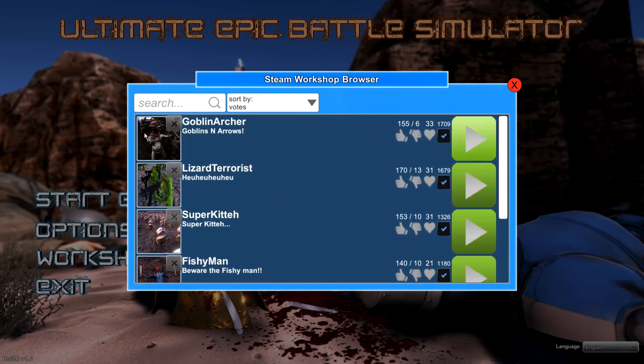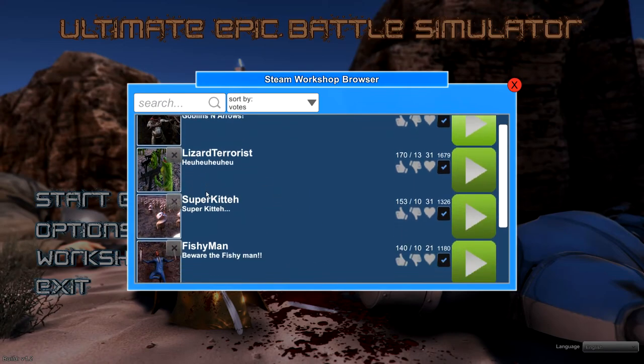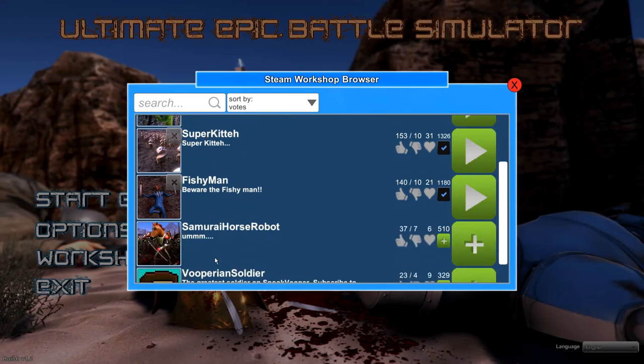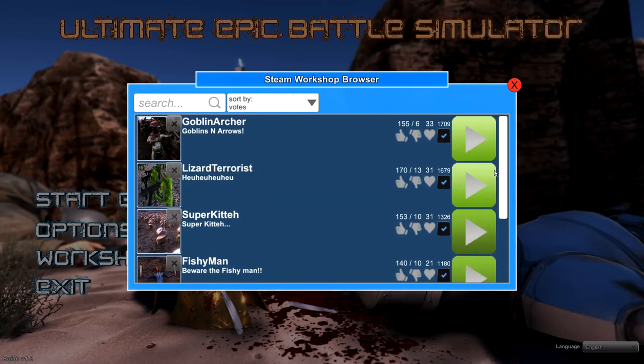You can see goblin archers, lizard terrorists, super kitten, fish man, samurai horse — that's kind of weird. So this is the beginning of a new era in this game. I can already imagine what's going to happen: Dumbledore versus Doha King, John Cena versus Iron Man. We're going to see weird stuff and weird battles of course.